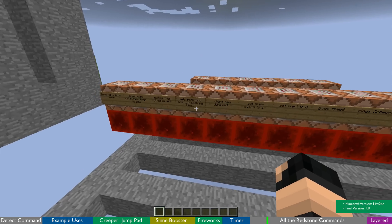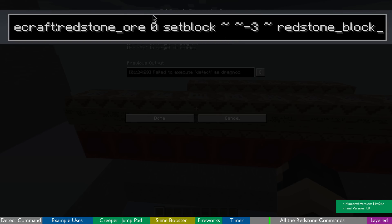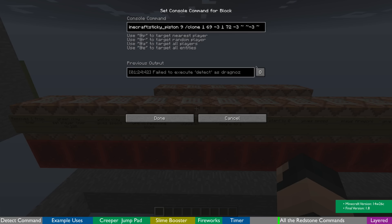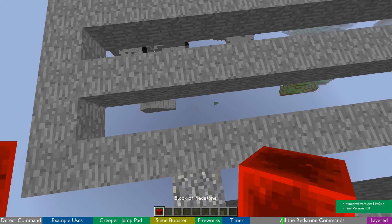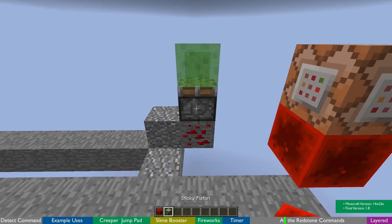This command sets the redstone block. I'm looking for a redstone ore with a damage value of zero, and then I reset it by replacing it with a redstone block. Then I clone the jump pad — if I find an extended sticky piston with those blocks over there, if anywhere I have a sticky piston, let me just place one there and put down a redstone block.